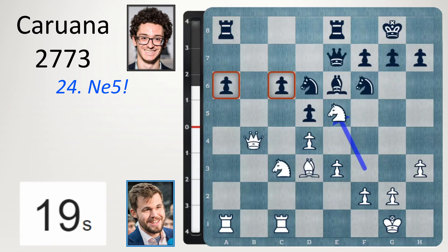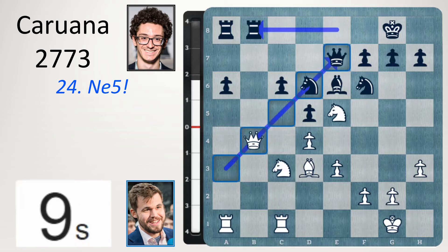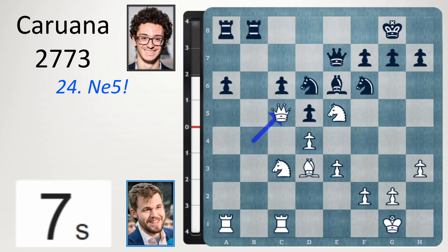One more option after knight e5: maybe rook b8 attacking the queen. But the queen is well placed on this diagonal. So I think it'd be good to keep it on this diagonal. Let's put it on c5. This is going to drop. This is going to drop. White is making serious progress on the queenside.